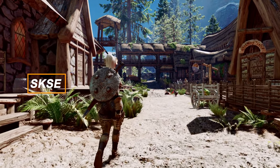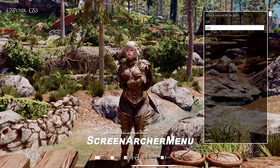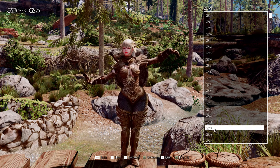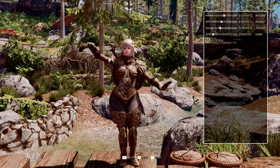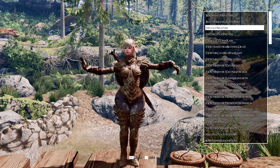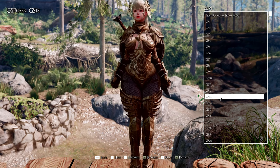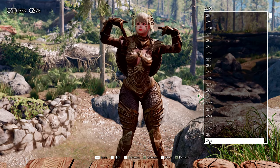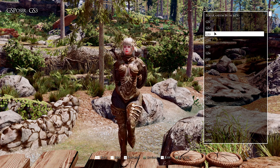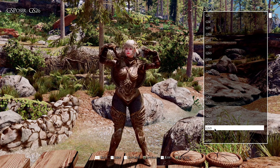In this section, we will introduce the SKSE plugin mods. First up is the Screen Archer Menu. This mod provides various useful features for taking screenshots, helping players capture better in-game images. By entering SM in the console, the Screen Archer menu will appear, allowing you to test and output different poses, set weather conditions, adjust character angles, and configure FOV values. It offers many useful features for players who want to take screenshots, and one of its advantages is that it doesn't require an ESP file. With this plugin, you can create your own unique images through various settings.